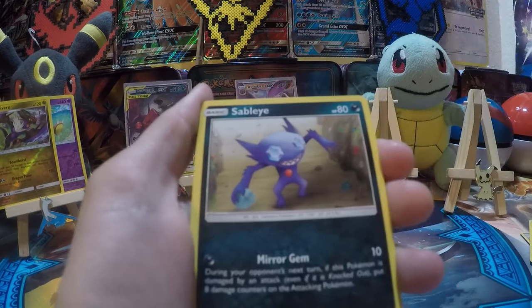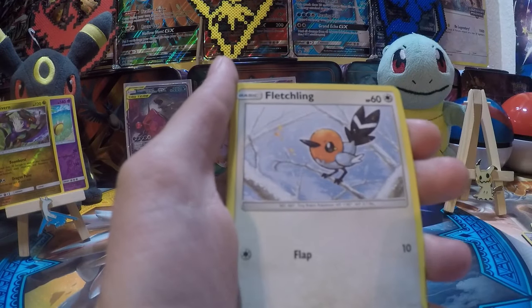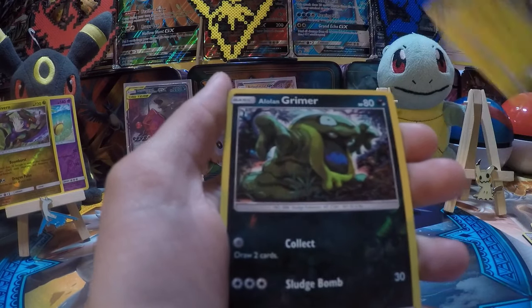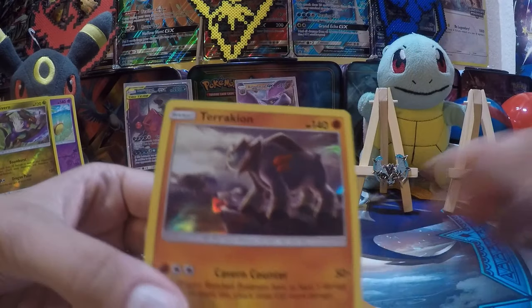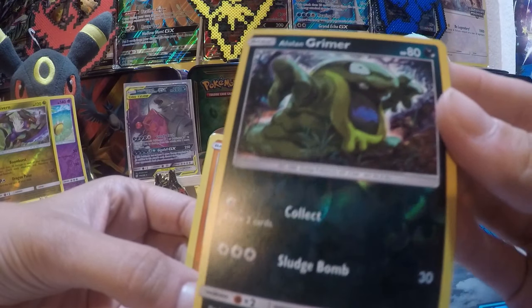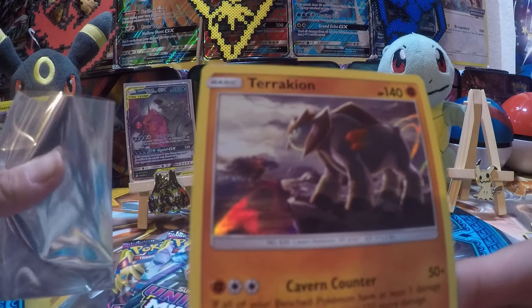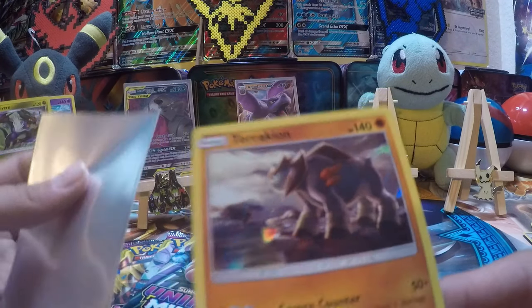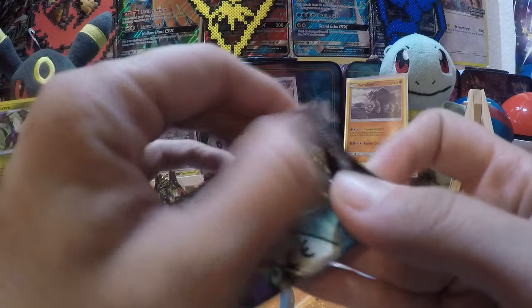Fairy Energy, Swablu, Flyanium Z, Alolan Grimer, Shelmet, Fletchling, Pikachu, Alolan Grimer again, Terrakion — you can't tell with the dark cards if it's a reverse or not, it looked like a reverse rare but it was just Terrakion. I love how Leonhart does that with this weird animated voice thing — he goes Terrakion. It's pretty funny.